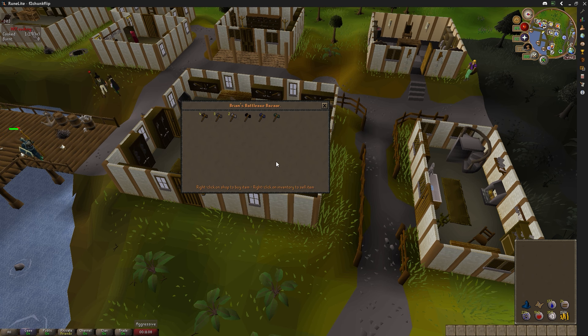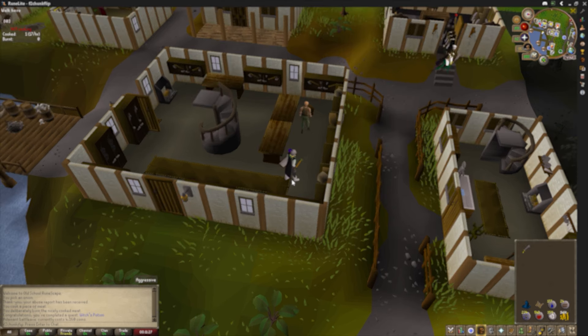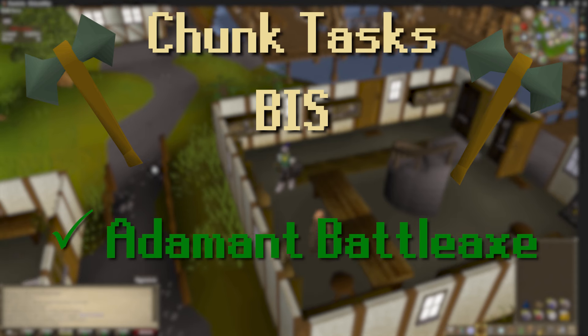We're here at Brian's Battleaxe Bazaar to cross off another item from the list. We need to wield an adamant battle axe — only 4,160 coins. Got it easy. Equipped. Another luxurious task completed.